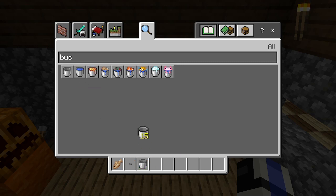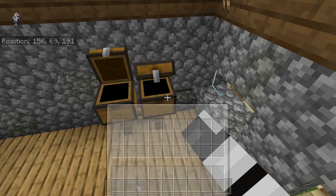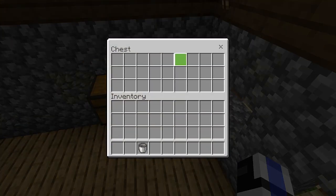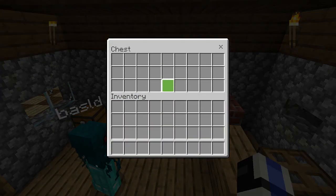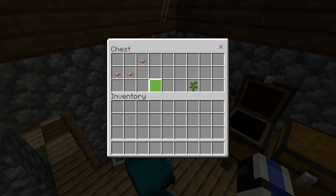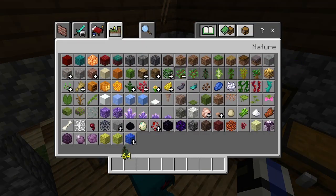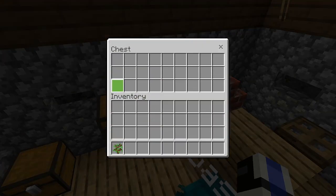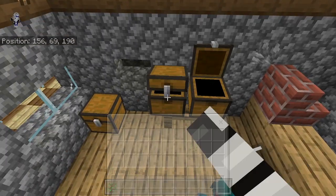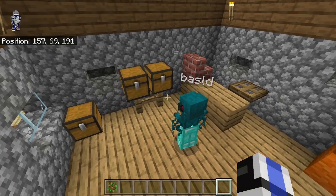So this chest is going to go right here, and up here we're going to leave three. The bucket on this side is going to go right here. Bass LD has been filling up these chests. Down here we want a spruce sapling — no problem, I can just switch that out. And then for this one, there's a single seed right there. This one is going to be three coal — I'll let him handle that.